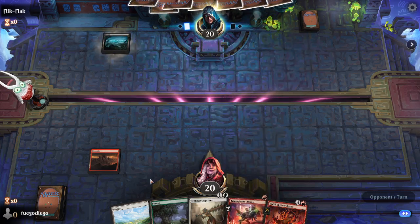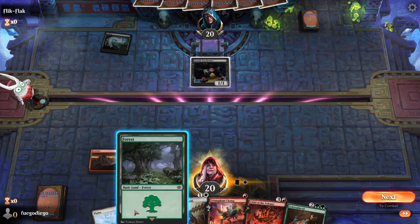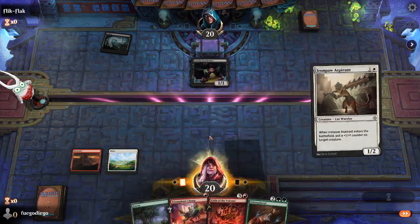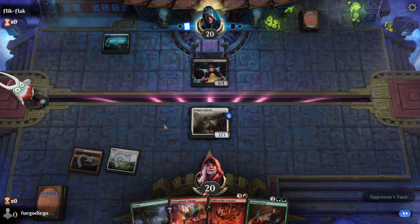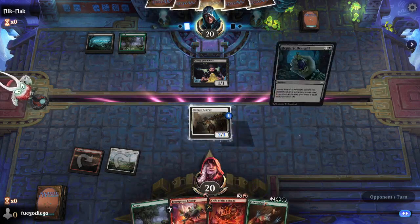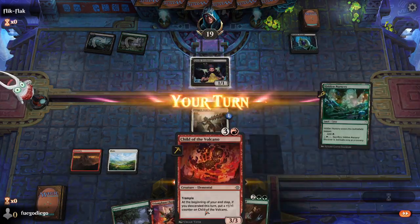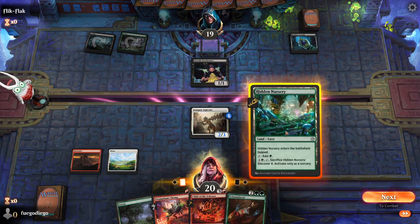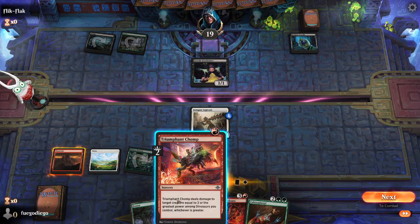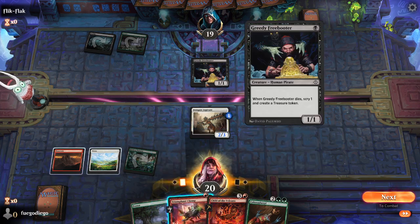This is a sorcery — it's not an instant. But if it had been an instant then we could blow up. And here's our Greedy Freebooter. We're going to play plains so we can play the Ironclaw on the sprint. We need to draw any land in the next two turns. A Forest would be nice because it lets us play that, which I think might be slightly better because we don't have anything to play on turn three.